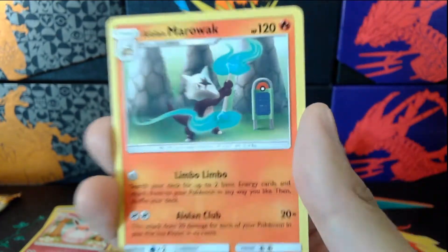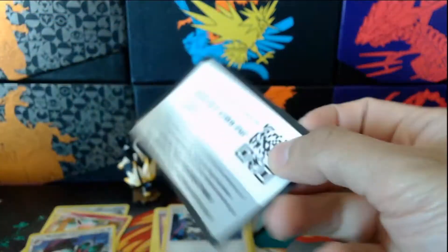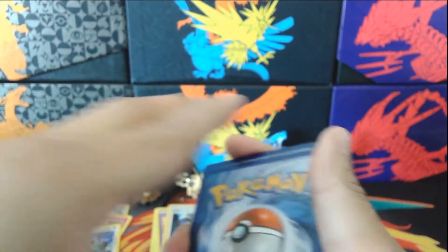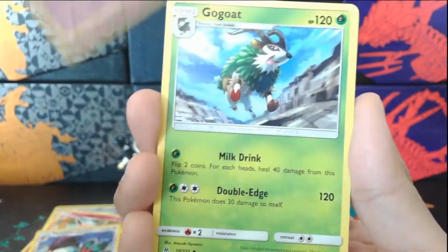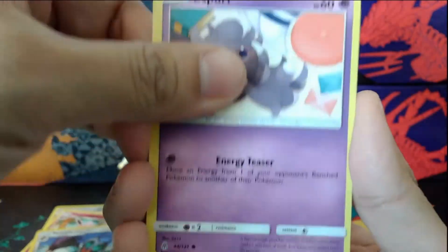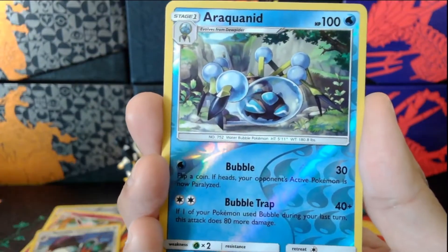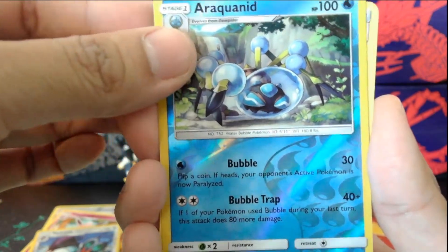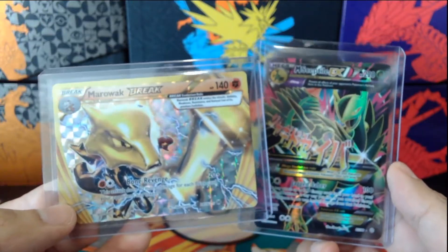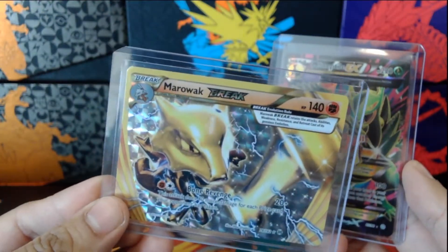All right, this is going to be our last pack — let's see if we get lucky. Come on, give us some more full arts, give us the good stuff. One, two, three — let's begin. We got Misdreavus, Gogoat, Sandygast labs, Croagunk, another Spearow, Honedge, and another Exeggcute with the clay art. Our reverse is going to be Araquanid, and at the end we got a Beast Ring! So just like the last video, we got one full art card and another holographic card. I might try to pick up a couple more of those Break cards later on.